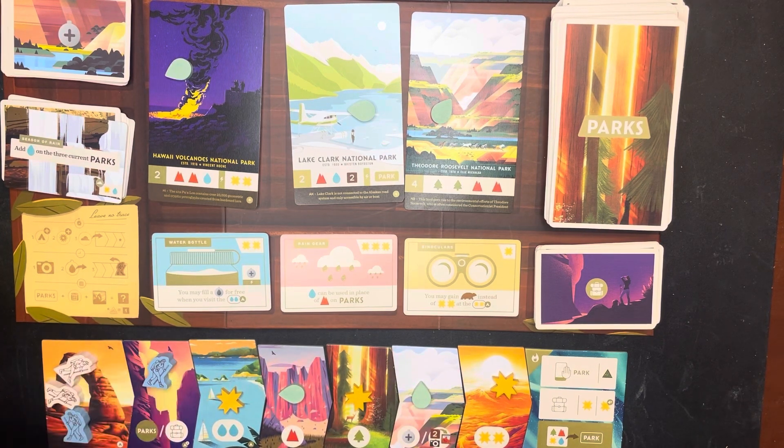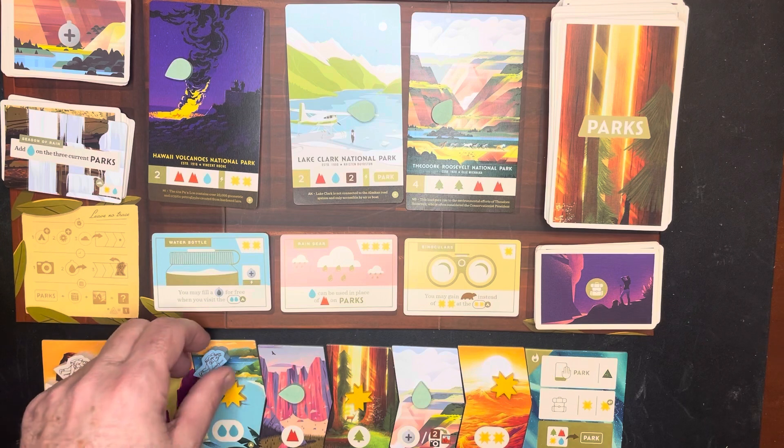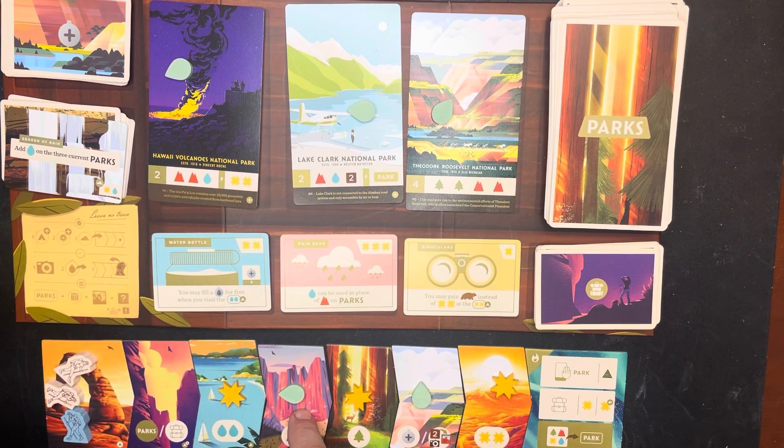You move your camper or hiker to any of these spots, and depending on where you go you get the results. For example, if I move my guy here I would take that sun and also get two water, and I put it in my collection. Once I have it in my collection I can use it to try and buy parks. If I go here I'd get the water from the weather and a mountain. This spot lets you buy a park or some gear, and this spot gets you a tree plus sun.